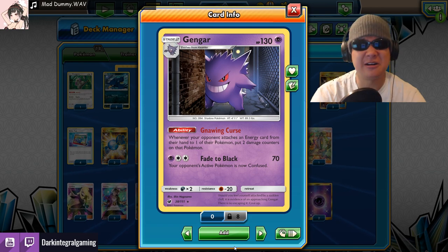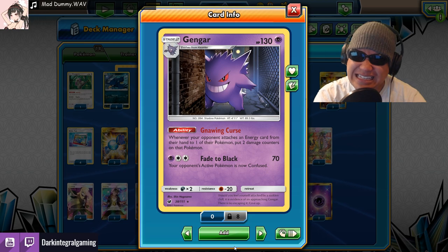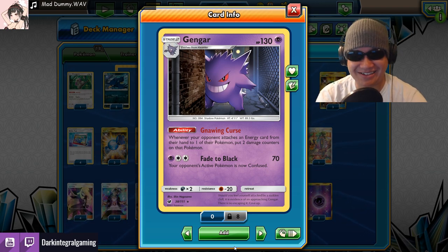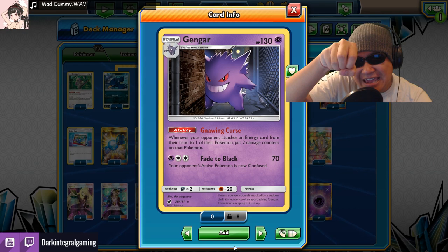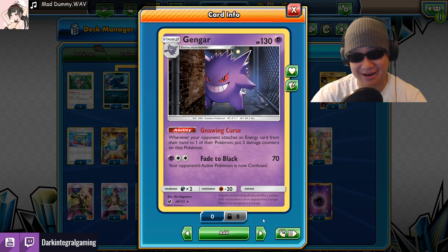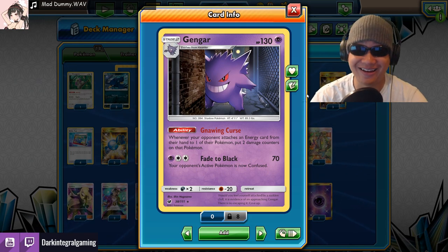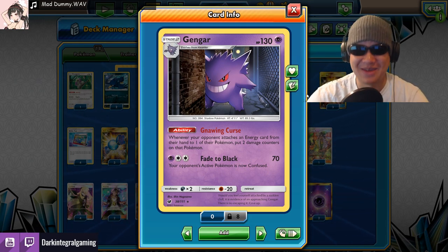Gengar is our star today. We need a ghost for Halloween, right? So what does Gengar do? He's a sneaky ghost — he's gonna try to mix candy with your enemies' food supply, their energy. So when they feed their Pokemon energy, he gives them some candy. They get two damage for every Gengar you set up. With four Gengars, they'll get eight pieces of candy per energy.